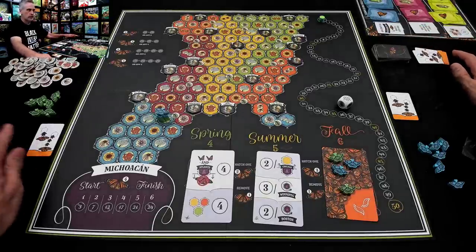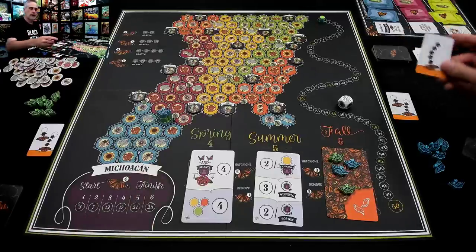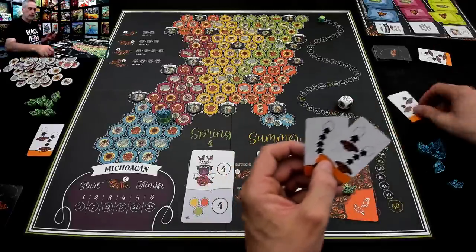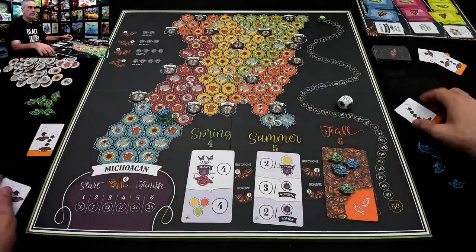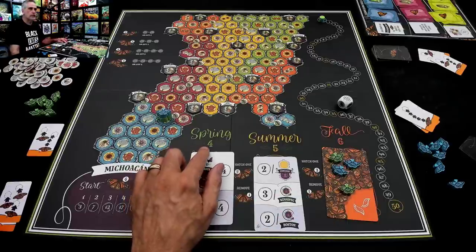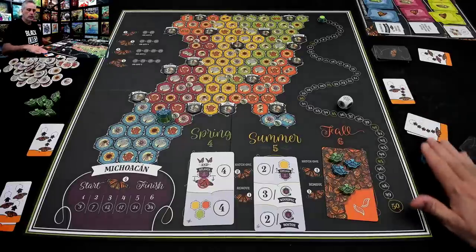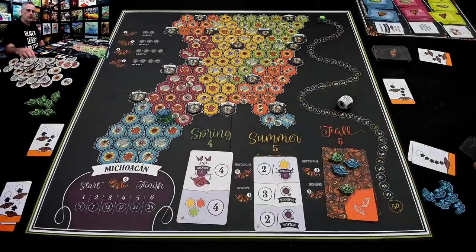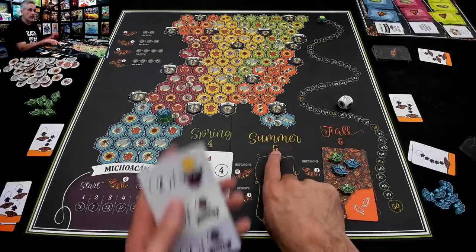At the end of the first round, there are now four butterflies on the board. Jen draws back up and she's going to be able to move one of her butterflies five steps. Meanwhile I've got my options. Spring is over after four rounds; we have just finished the first round. That's why we keep our cards as a reminder — so we know how much longer we have until we score. We've got three more rounds to get all our butterflies north of Atlanta if we want four points.